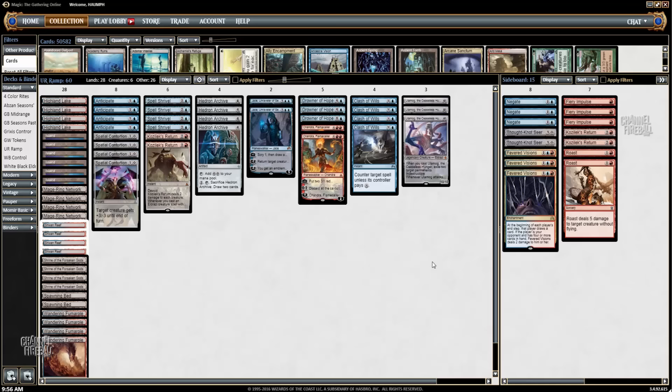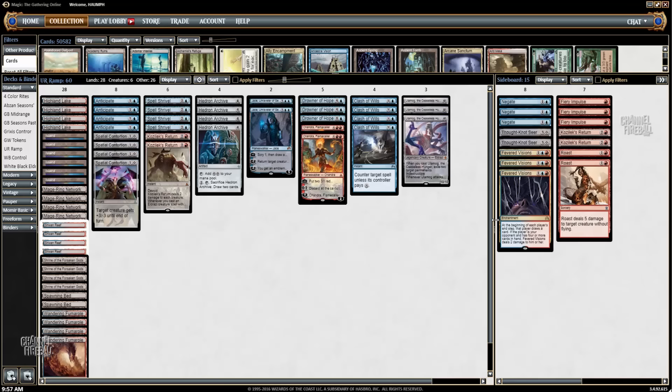We have Hedron Archive for ramp, and then a couple of spicy ones: Jace, Unraveler of Secrets, Chandra, Flamecaller, and Drowner of Hope. These cards help us get to our late game plan of Ulamog, but you can also just win the game with them. We can't play Ob Nixilis in this deck so we get Jace as card draw. Chandra and Drowner of Hope muck up the ground and help ramp into Ulamog. That's the main deck — cheap interaction, some ramp, counters, planeswalkers, and Ulamog as the late game plan.